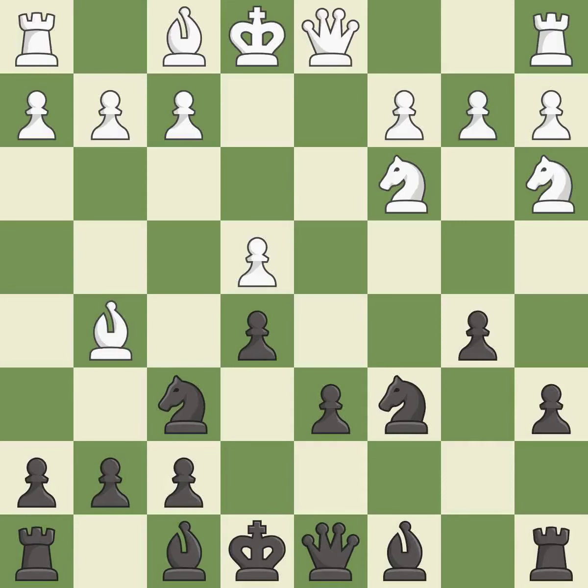b5 gains space on the queenside and threatens to fork the knights with b5-b4. Bxf6 captures the knight, attacks the queen, and prepares to place a knight on the d5 square. gxf6 captures the bishop, defends the e5 pawn, and opens up the g-file.